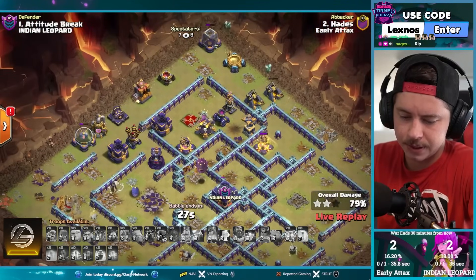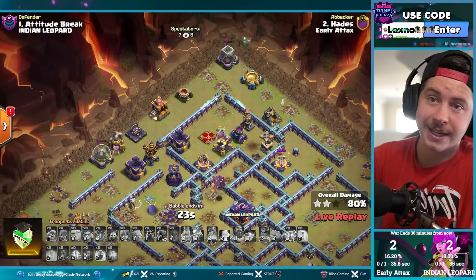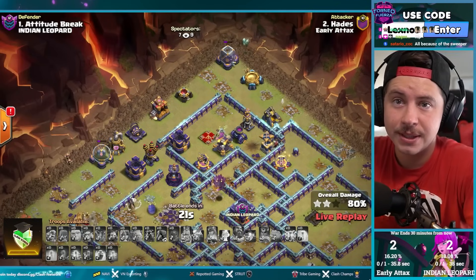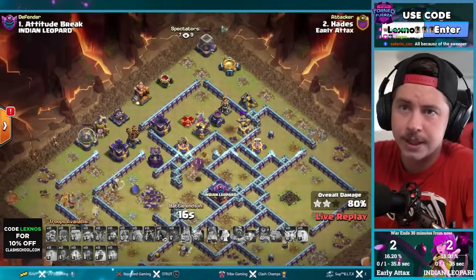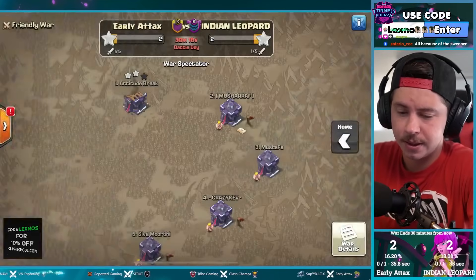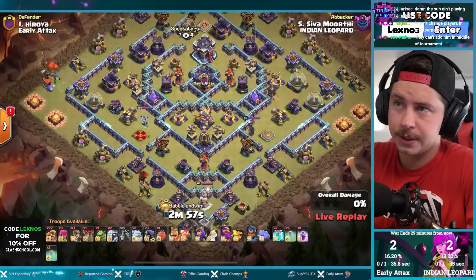Down goes the diggy in the middle. Archers trying to get some extra percentage points but it's going to be like 82%. How much did Indian Leopard get? They got 90%. Hades already ended his attack — he got 81%. 9-building lead, Indian Leopard with the second attack here.